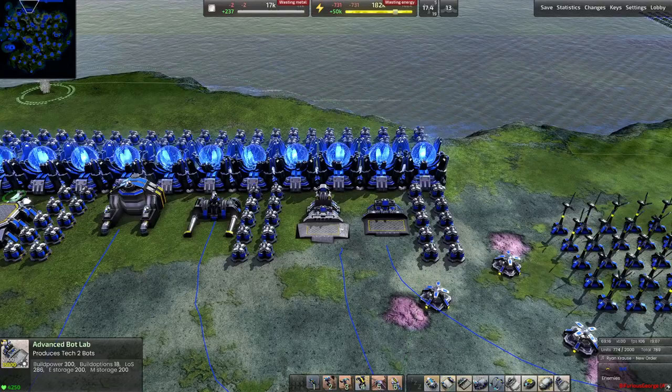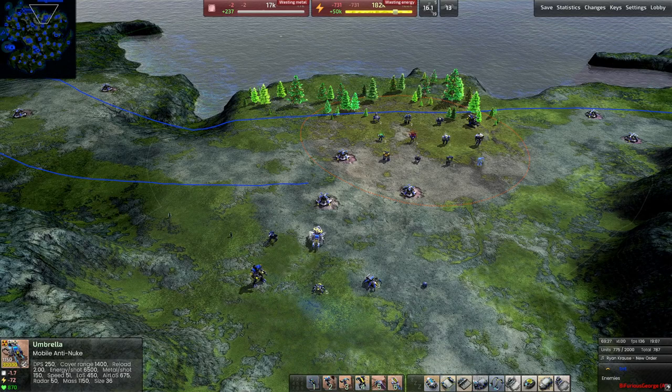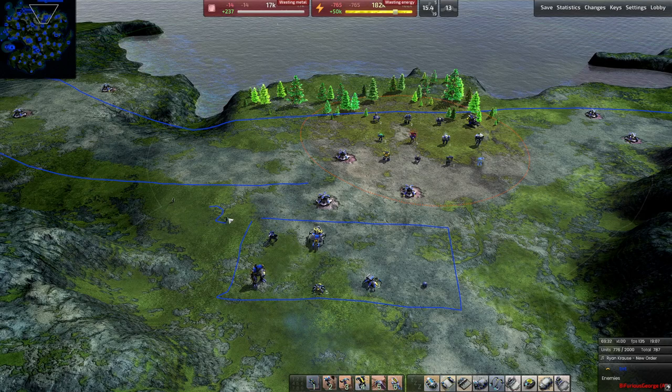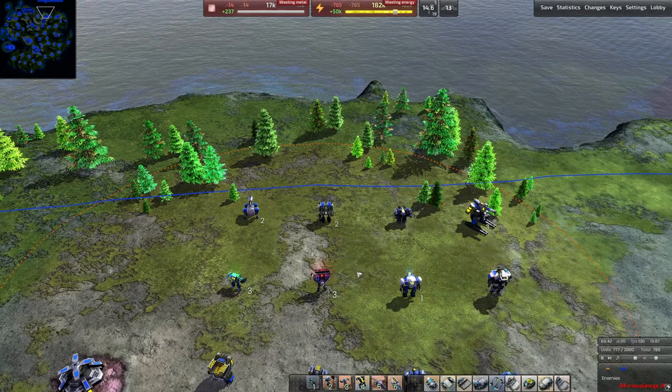Now we move to the T2 bot lab, which has two tabs of units. We'll start with the first tab and move on to the second.